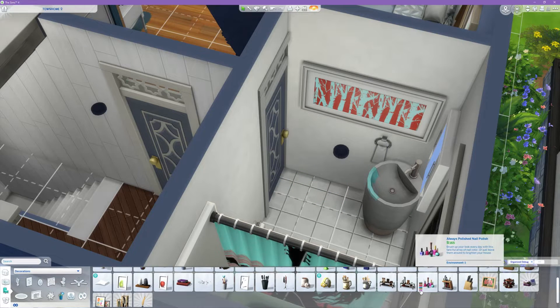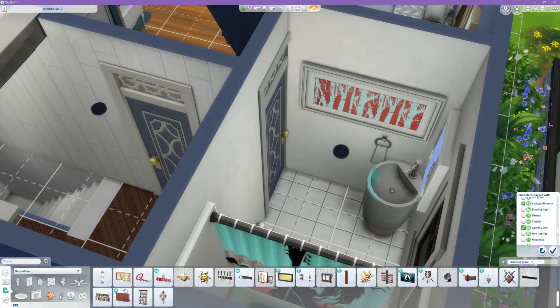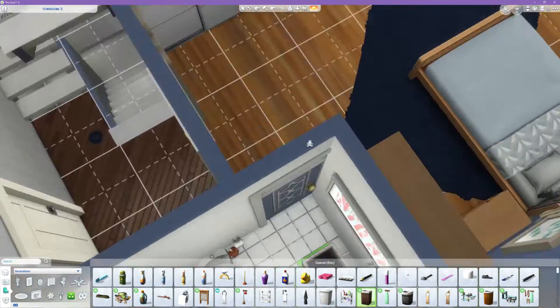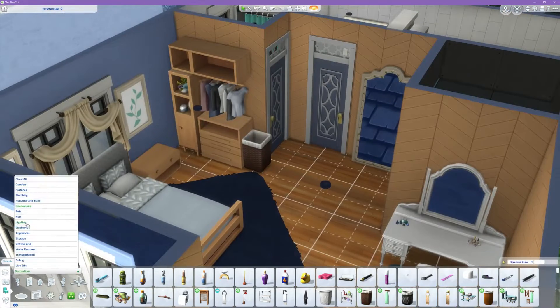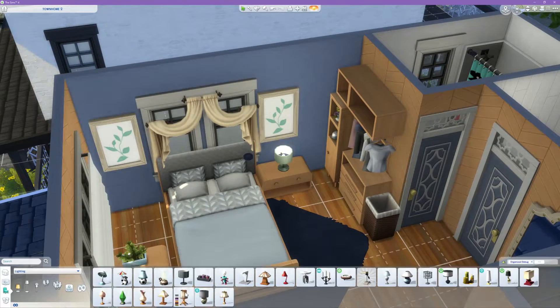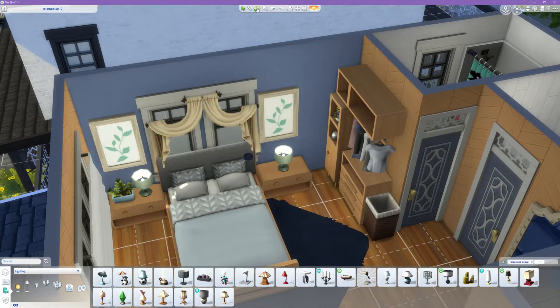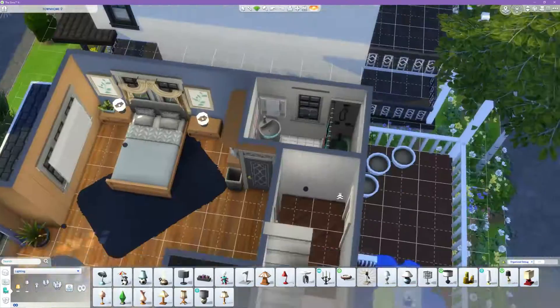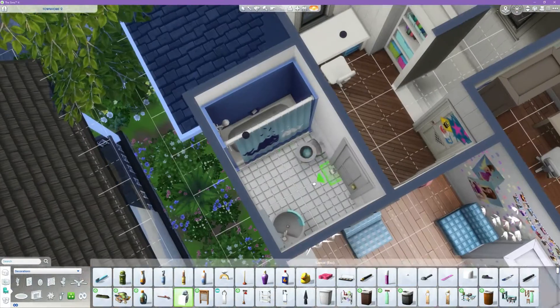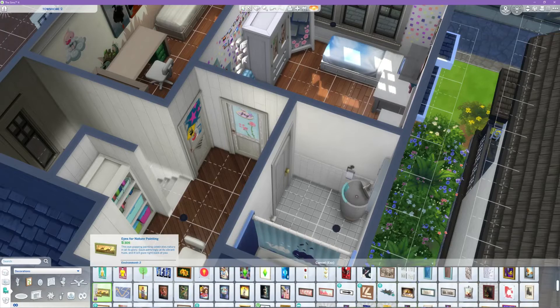Each room has a laundry basket for the laundry downstairs. I think I forgot to place a mailbox and a trash can — I am so sorry. I've already put it up on the gallery; you can search my name Latia D 82 or use the hashtag Latia D 82.